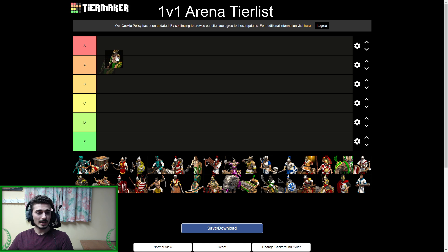Aztecs at S tier — no surprise there. The civ has way too strong an economy and way too versatile a kit. They're strong on arena in particular because they have one of the best monk rushes in the game — castle age monk rush, imperial age monk rush — they have all the techs available, and their monks get an extra plus 5 HP per tech researched. They also have great eagles, atlatl skirmishers, garland war pikemen for late game, and siege onagers and siege rams. Literally no complaints for Aztecs.